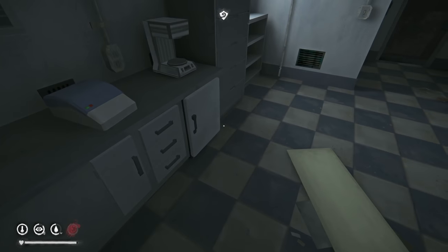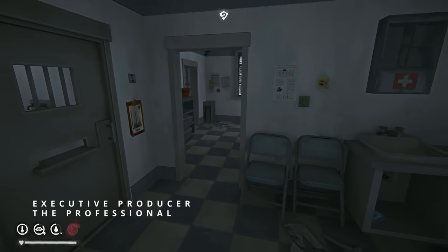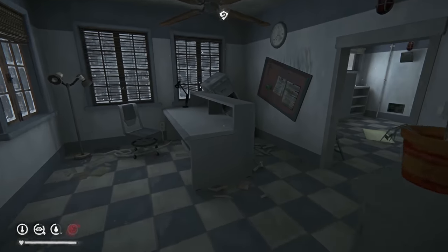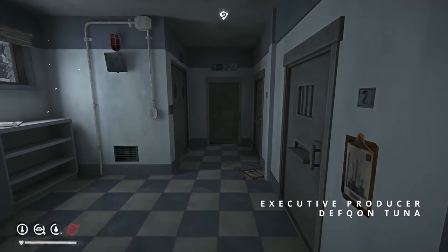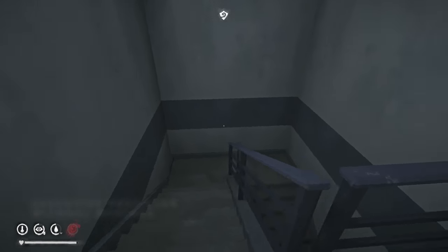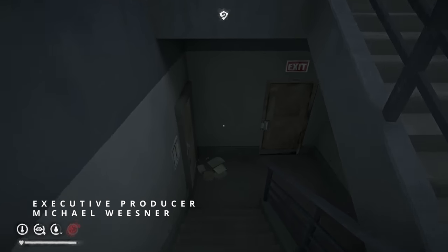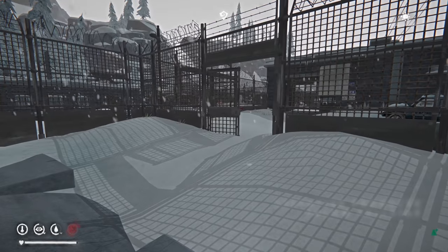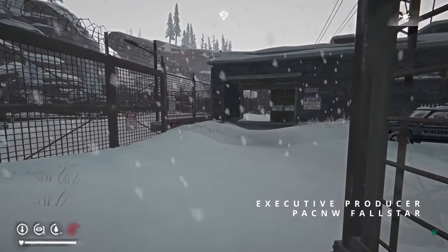And then, once we get done exploring this place and finding that, we need to head on over to the mine. I think that's where we get the recipe for the improvised explosives. Alright, let's get going here. Midday. Let's get moving.